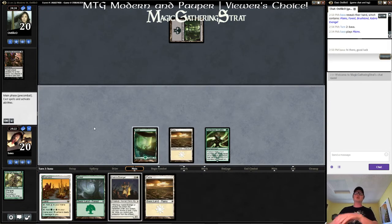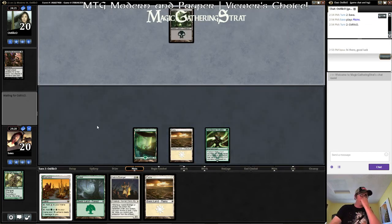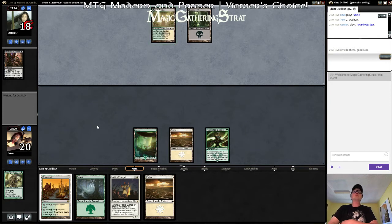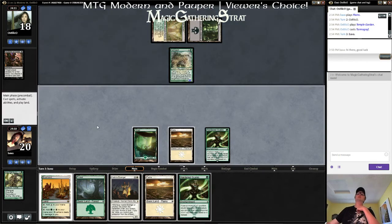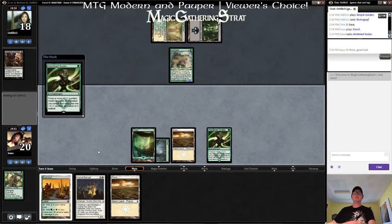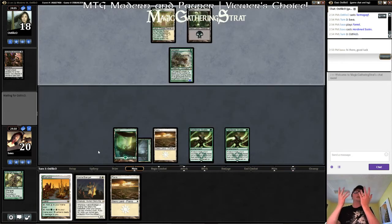We're just going to flood. Maybe we'll hard cast Emerald this game, you never know. I only have two Hardened Scales — this is why I don't like them, they're win-more cards. We can get big guys out and hopefully we will, but I'm going to draw them first. We'll see if that's going to work.